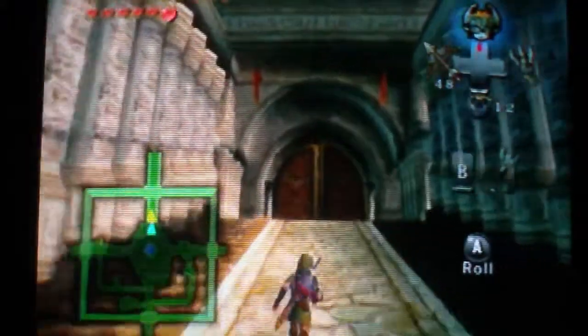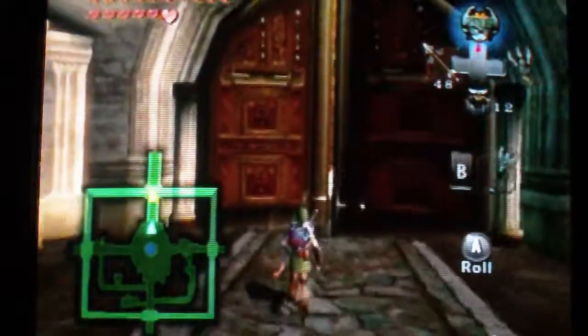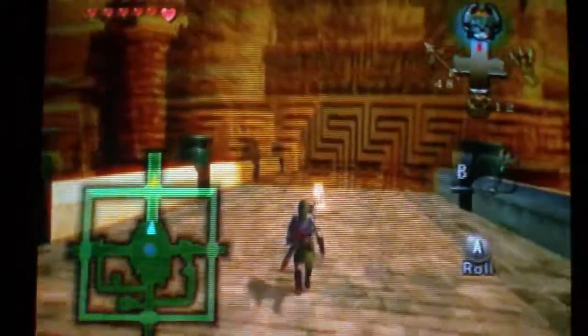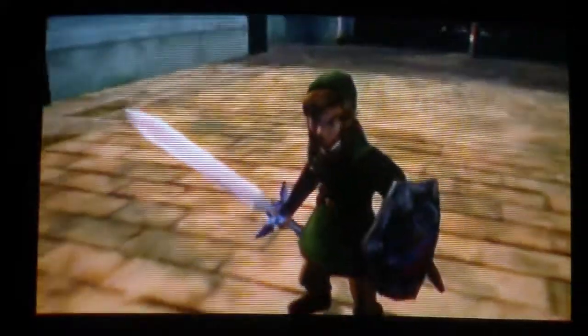So this is really pretty, I actually like it. Here's the gates and this is the barrier - so this is the castle, the barrier, and all that stuff. Anyway, there's the Wolf. Alright, Wolfie, bite my hand for the last time.